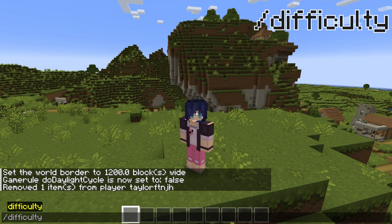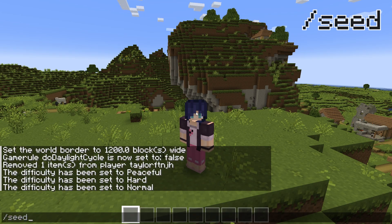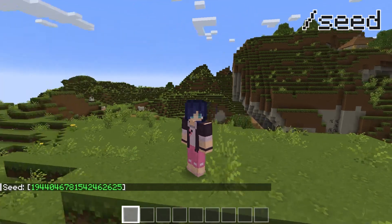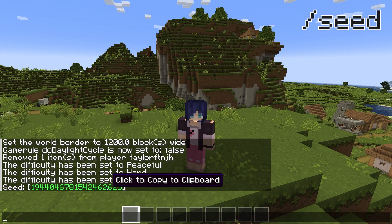Difficulty allows you to change the difficulty of your server. There are four difficulty levels: Peaceful, Easy, Normal, and Hard. And finally, the seed command allows you to view your world's current seed. If you click on the seed after it's displayed, it will automatically be copied to your clipboard.